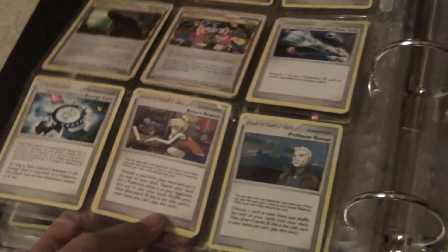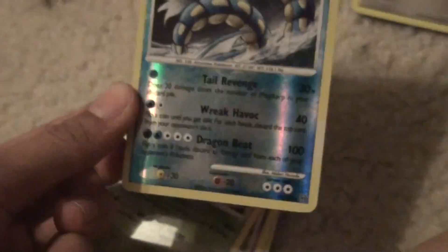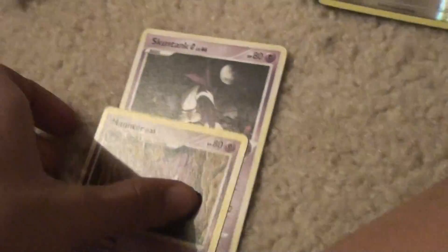A whole bunch of Twins, two Poketurns, Energy Gain, bunch of Beauty Searches. Also Reverse Warp Energy, Reverse Gyarados, Totara, another Haunter.